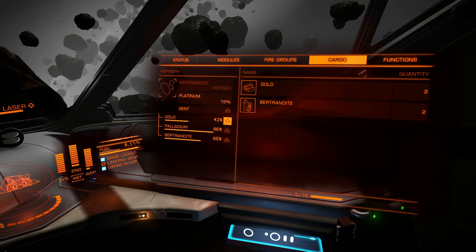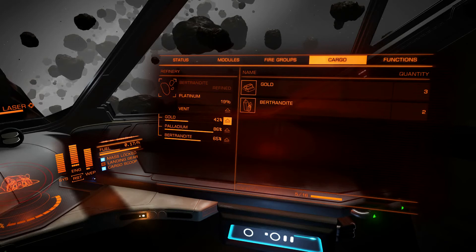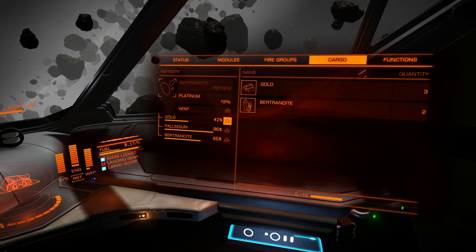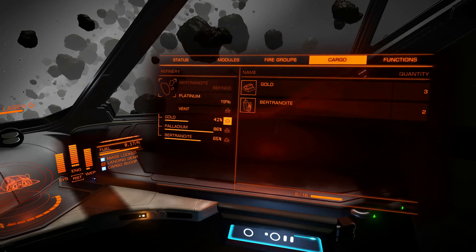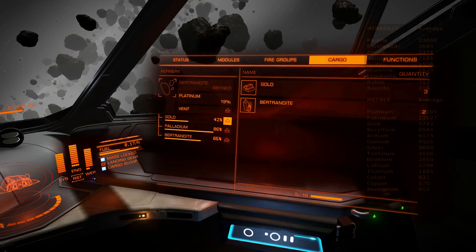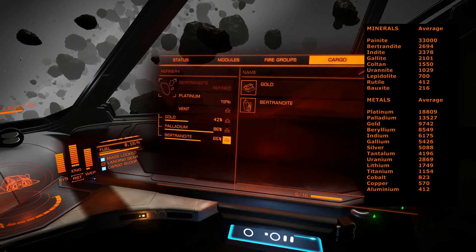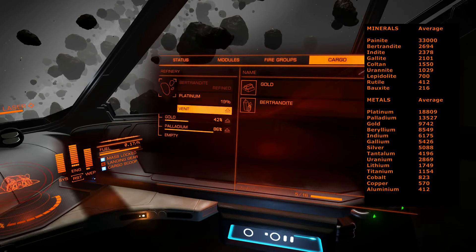I managed to find a few rocks and came across a situation you will most likely encounter at some point when mining. I already have a bin half filled with gold, and a bin almost full with platinum — I definitely don't want to lose that. But right now I've got a rock that has platinum, and we definitely want the platinum. As you can see on the on-screen list, platinum has an average price of almost 19,000 credits. So what I would do in this case is simply jettison the low-value material because it has almost no value.